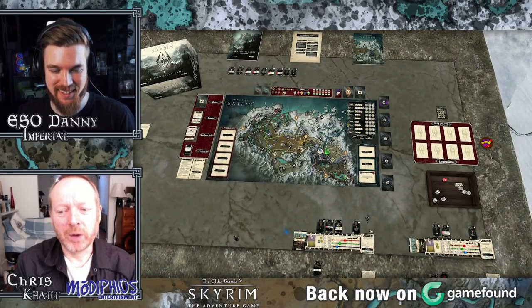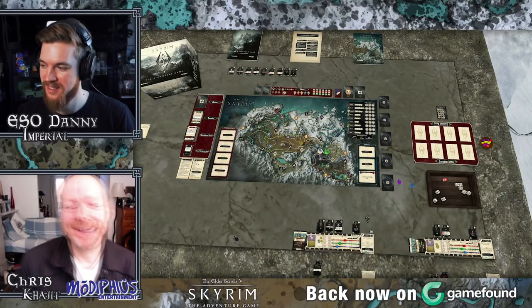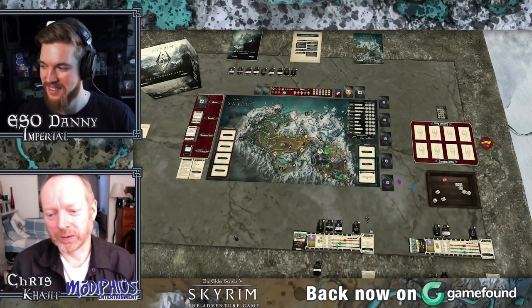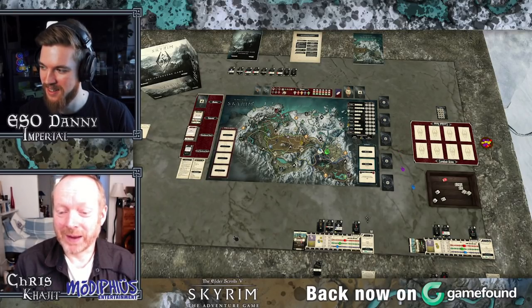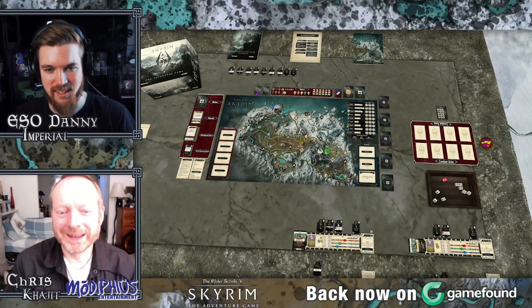We're unlocking some cool cards at the moment — these are called Legendary Encounters, which are really, really hard boss-level style monsters that you're going to have to team up to fight. They're only in the Founder's Edition of the base game. If you defeat them, you get some really famous cool Skyrim artifacts that are super powerful. The other bonus for completing a dungeon is we get treasure — this is one of the best bits.